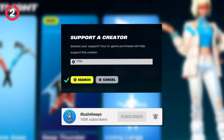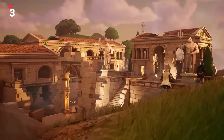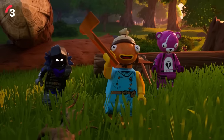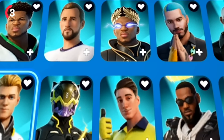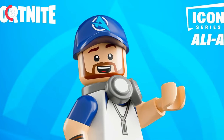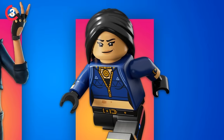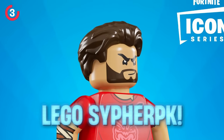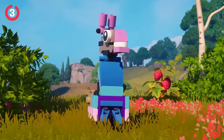The new Fortnite update is bringing along tons of brand new content, including the arrival of all new LEGO styles for some of the skins already in the game. It's been confirmed that all icon series outfits for creators will be getting a brand new LEGO variant, including the new LEGO Aliea skin, LEGO Lachlan skin, and LEGO Chica. We'll likely see others such as Laser Beam and many other YouTube and Twitch creators.